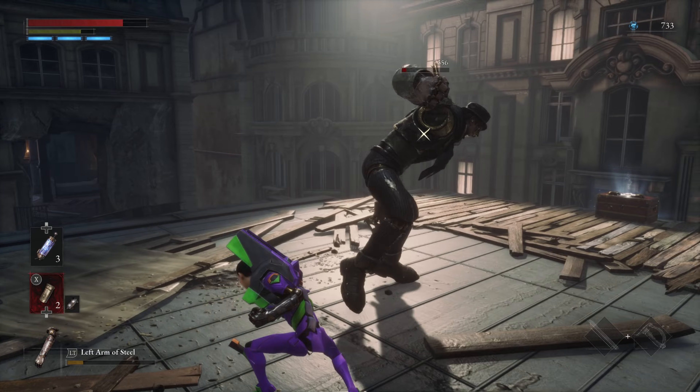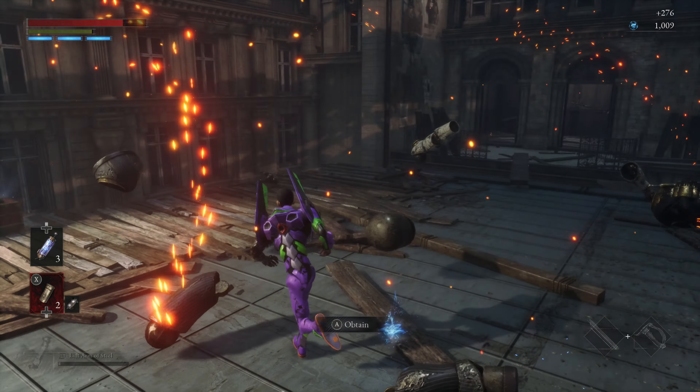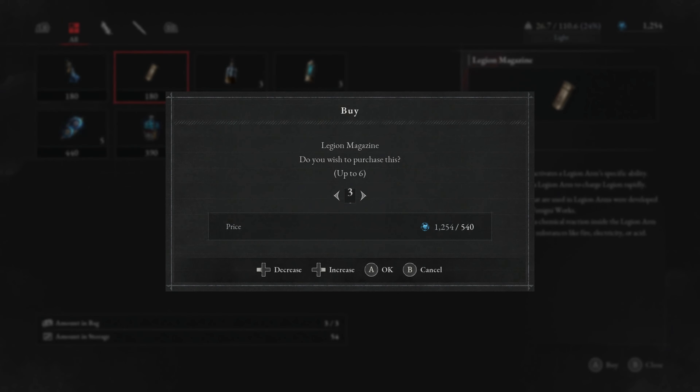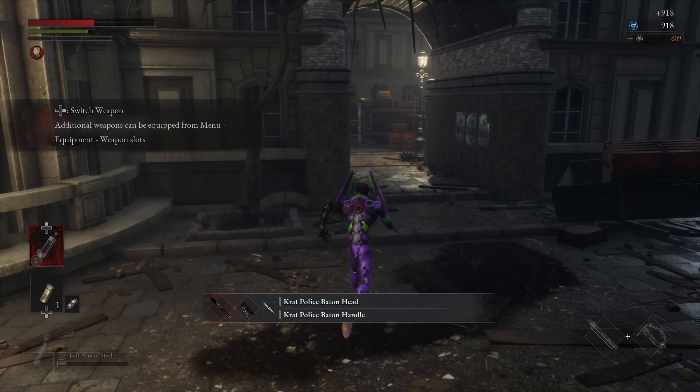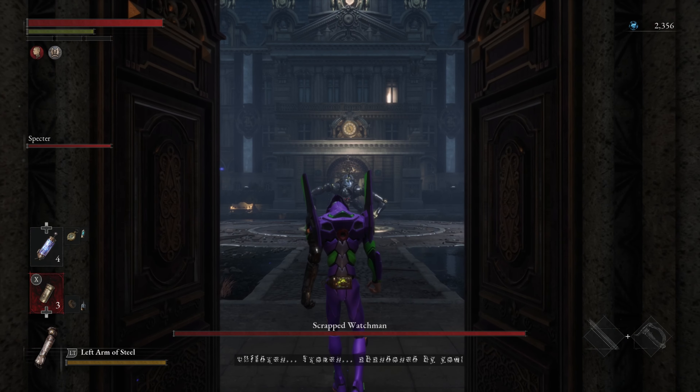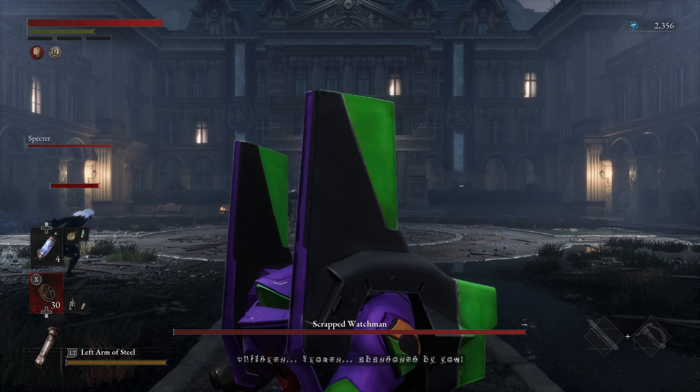I made my way into Hotel Krat, got a nice new shiny outfit, and found a merchant that sold Legion Arm magazines. From there, I made the other Krat Policeman explode, which will never not be satisfying to do. I fisted a donkey and made my way to one of the first major bosses of the playthrough.